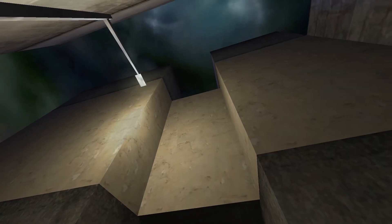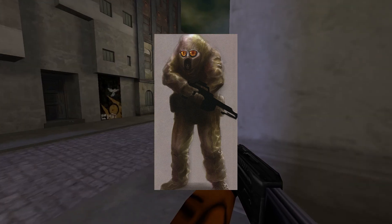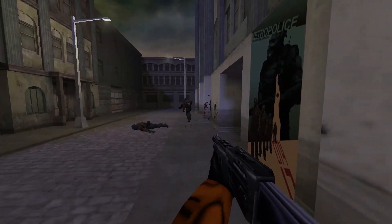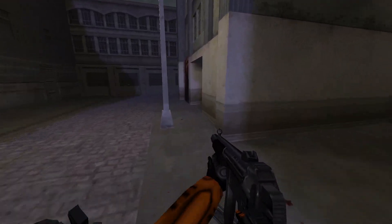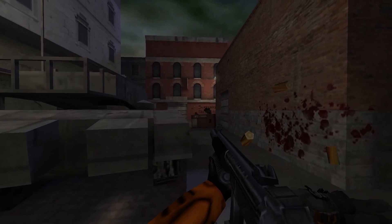This is another test map called Camo City, which was basically made to test out the Camo soldiers in combat. But those are missing from this map and are replaced with Combine soldiers and female assassins. The skybox paired with the moody lighting was one hell of a vibe, to be honest.